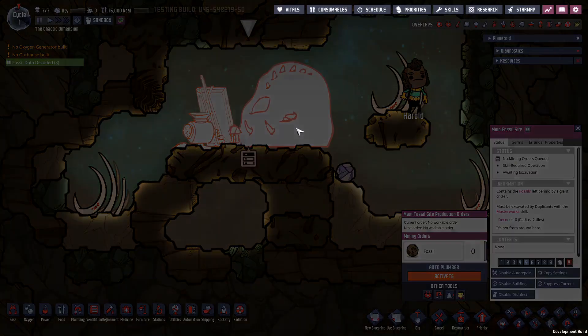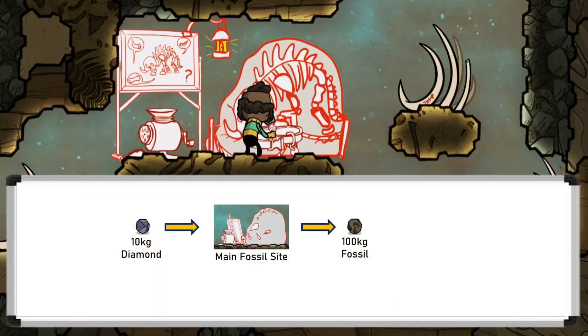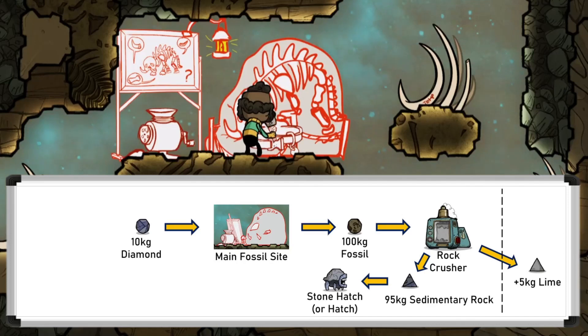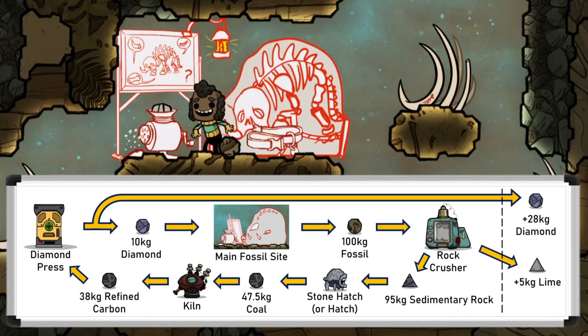Once all four are excavated, an Ancient Collar artifact is dropped to the main site, and the main site becomes available to convert diamond into fossil. It takes 10 kilograms of diamond to make 100 kilograms of fossil. Crushing the fossil in the rock crusher gives 5 kilograms of lime but also 95 kilograms of sedimentary rock. This can be fed to hatches or stone hatches — feeding it to hatches will make stone hatches anyway — to make coal at half the mass. 20 percent is then lost when converting this to refined carbon in the kiln, but this can be completely converted back to diamond with the diamond press. This means we get the 10 kilograms back but also an extra 28 kilograms of diamond — making this an unlimited cycle of free lime and diamond, only requiring a hatch ranch and enough power to run the diamond press. Very useful.